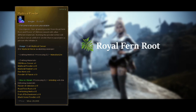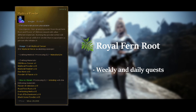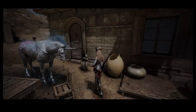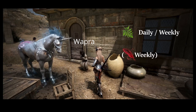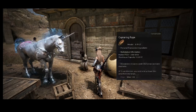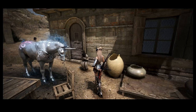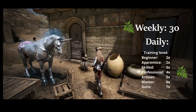Next we have Royal Fern Route, which is where most people get stuck. It is only obtainable from weekly and daily quests, so getting enough of these to click can take a while. I recommend starting the quests now if you ever plan to go for a tier 10 horse. If you don't have time or interest to do it daily, at least do the weekly after a reset. The quests are given by NPC Wapra located at Stonetail Horse Ranch. This NPC also gives a Mythical Feather weekly. Your quest is very simple — go catch a wild horse. You will need a few ropes in case you fail a taming, and you can buy them from the stable keeper at Stonetail Ranch. Horse tiers do not matter anymore because all wild horses are now tier 6 and tier 7, so don't look for the pelt colors from old guides. The weekly quest gives you 30 Royal Fern Routes and the daily gives between 2 and 7 depending on your training level.